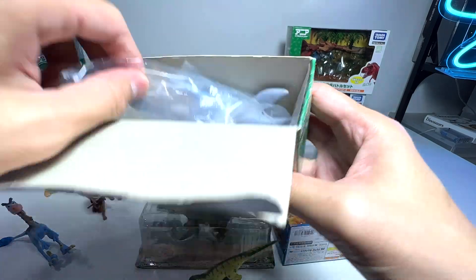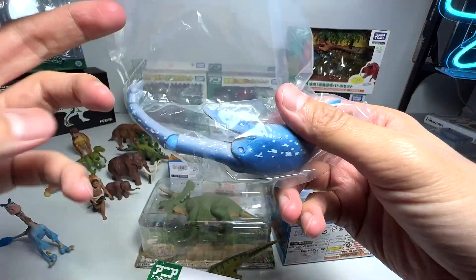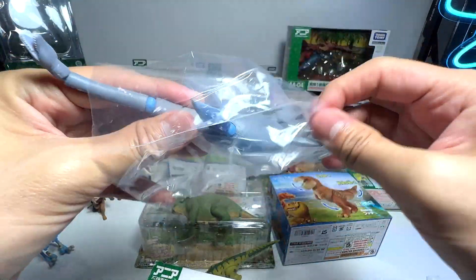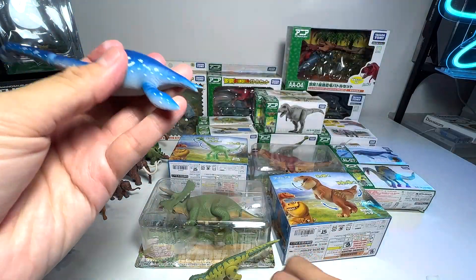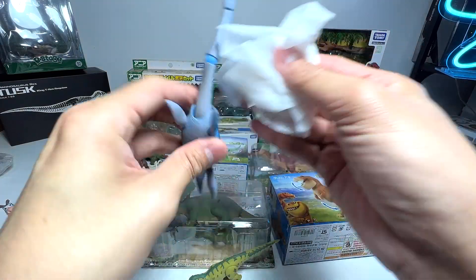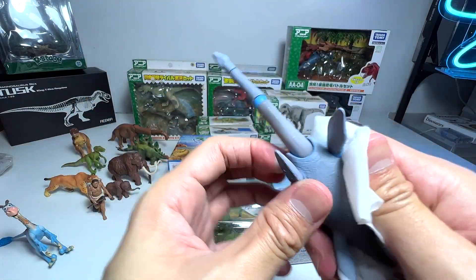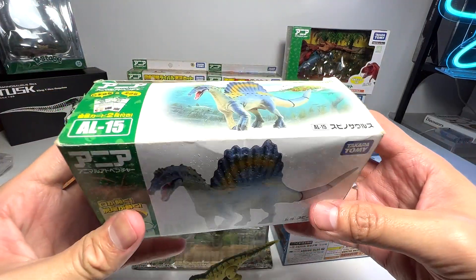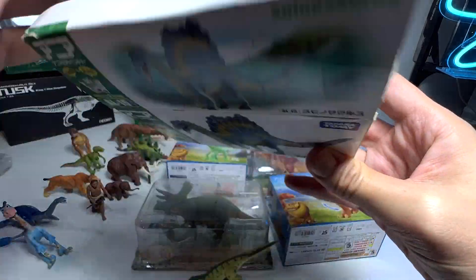Another prehistoric animal — this is actually a Futabasaurus, which is a prehistoric marine reptile — an elasmosaur. Let's get this out of the bag. It's a beautiful one and slightly cleaner, not as sticky as the previous figures. Next, let's open this — it's a quadrupedal Spinosaurus, walking on four legs. Very beautiful figure.